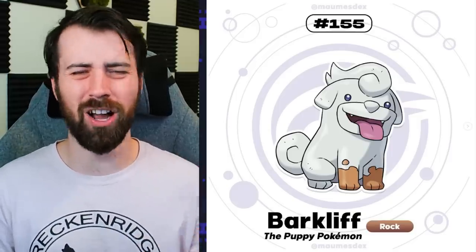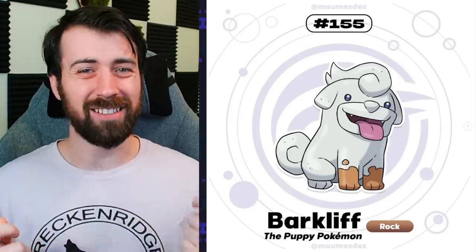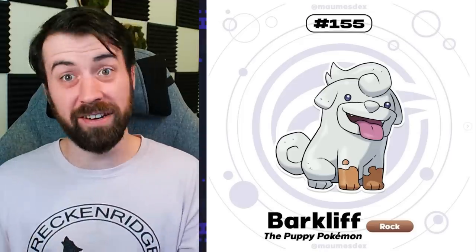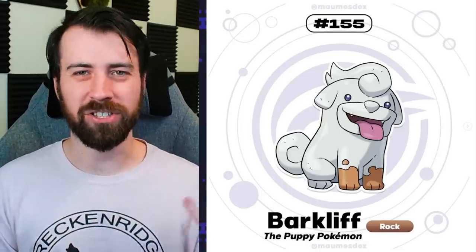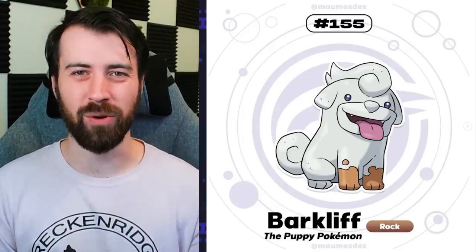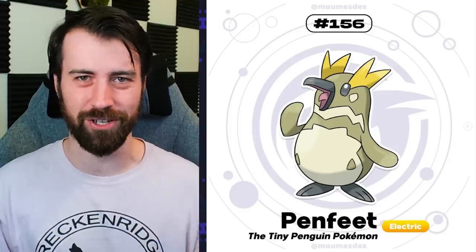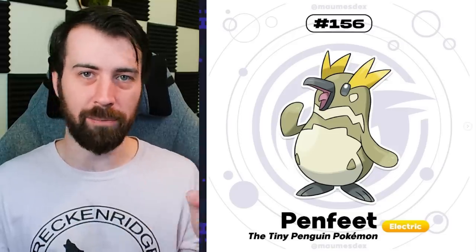Next up, we have Barcliff, which is the puppy Pokemon and it's Rock type. Rockruff is also a puppy Pokemon and a Rock type. This design feels really reminiscent of his Keanos Growlithe line - it just feels really similar. But if that Growlithe didn't exist, I think this design is just really solid. I like the mud-caked paws and also the kind of stone statue feeling it has to it. Next up, we have Penfeet, and this looks like it might be a pre-evolution to Surfland from his last region.